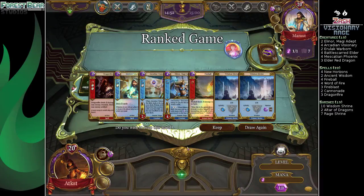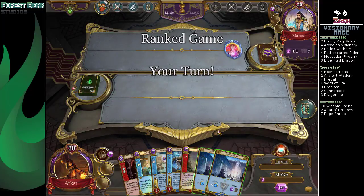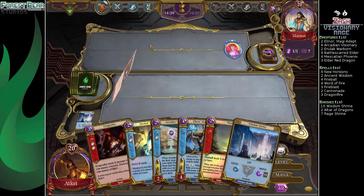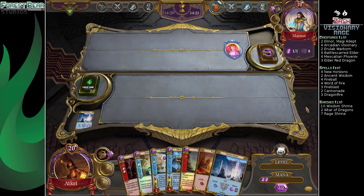Game one against Marat. I think we can keep this hand — it's not exciting but it's keepable. I was almost tempted to draw again though. That's when we get like six shrines and New Horizons or something. Probably don't need two Dragonfires — definitely not. There we go. It'll do.